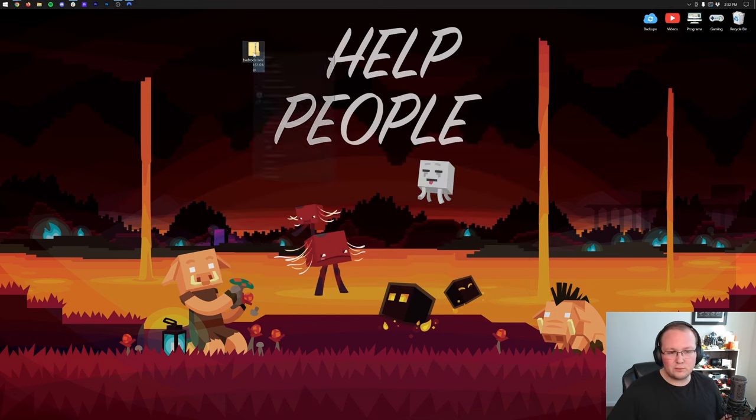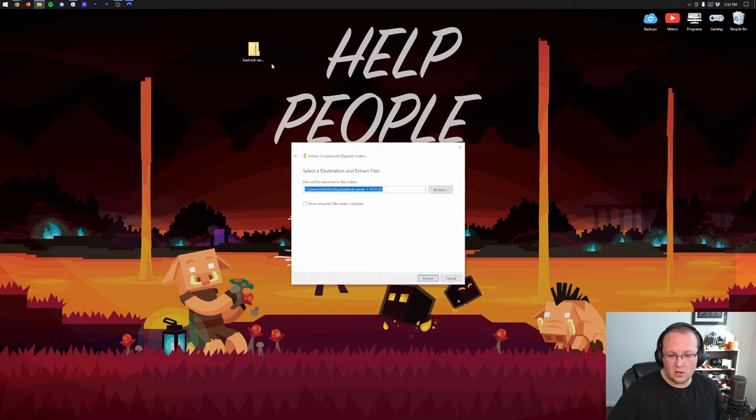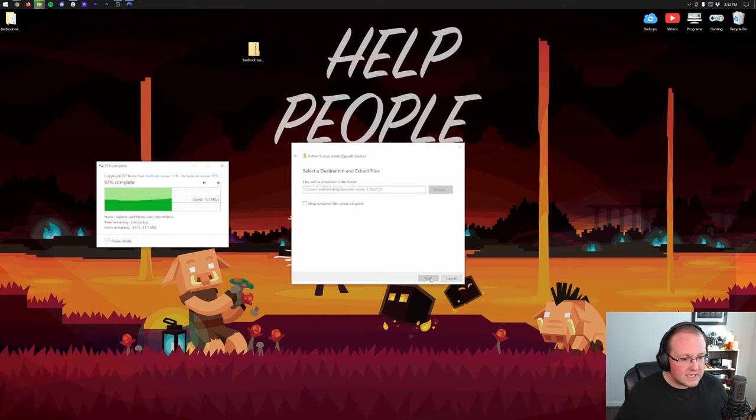Once it's on your desktop, right-click on it, click Extract All, then click Extract. It will extract the files and create a new folder with your Minecraft Bedrock dedicated server files. One cool thing about Bedrock versus Java is they give you most files upfront with Bedrock, whereas with Java you download one file and it downloads more files after that.